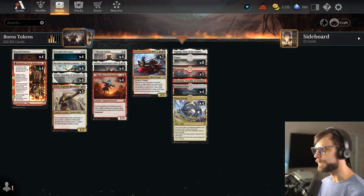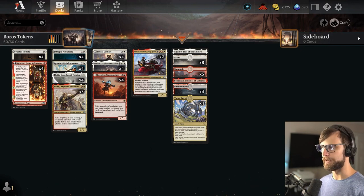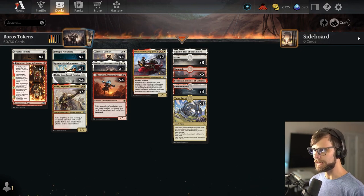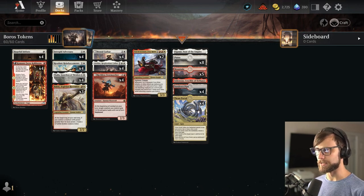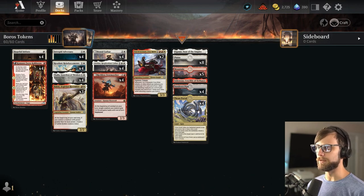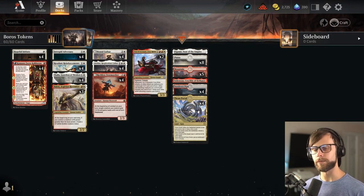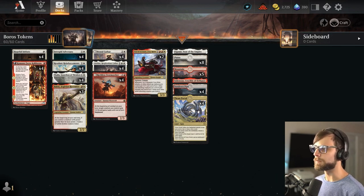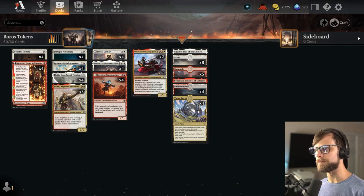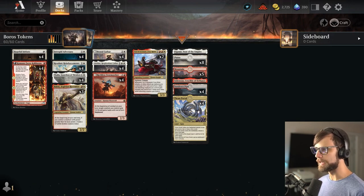A couple of days ago we released a video on an Azorius Tokens deck, which didn't really pan out very well — it didn't really win anything in general. In practice it did, but it was not a strong contender, at least with the build we had at the time. So I thought, let's look at some other lists and see what else we can find. I found a Boros Tokens list — a completely stock list from TCG Player — and I think it's a more powerful version of tokens, truthfully.